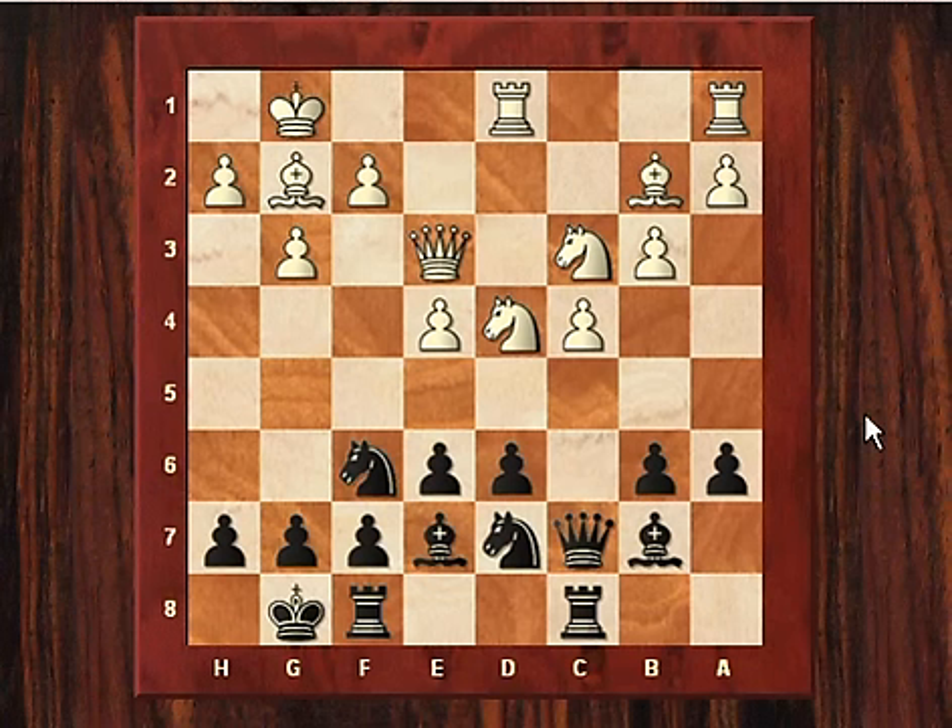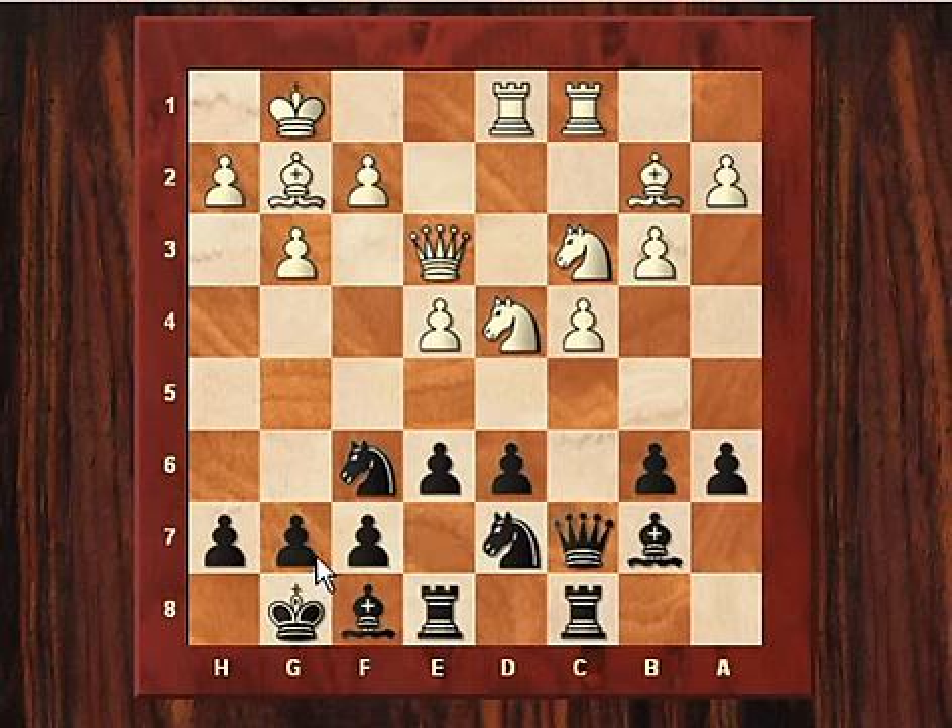Black has got a solid position though and is preparing now to manoeuvre his bishop — perhaps to fianchetto. After Rac1, Bf8, the bishop might come with g6 and Bg7 later.